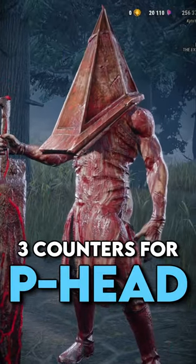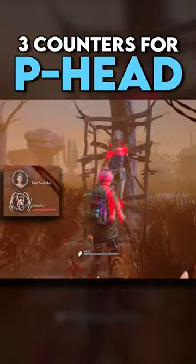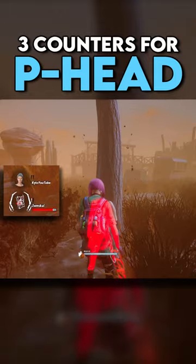Here are three quick tips to help you counter the Pyramid Head. If you're tormented, you can get rid of it by saving a survivor from a cage.